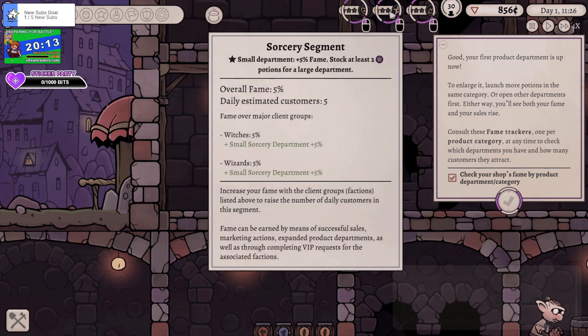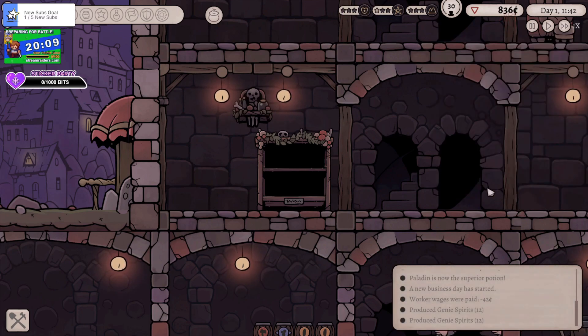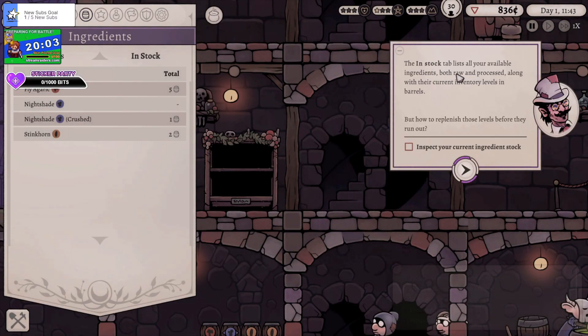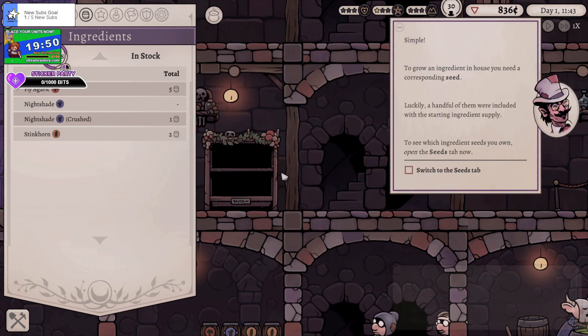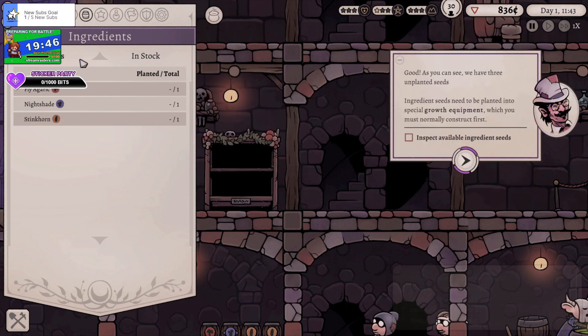We've got rogues, witches, wizards, and guards. Makes sense. Open the ingredient ledger page. In the stocks tab your available ingredients are there — both processed and raw — along with the current inventory levels. You need to replenish them before they run out. So we're going to seeds, so you can see what unplanted seeds you have. They need growth equipment — you have to construct it first. So we can grow our own plants.